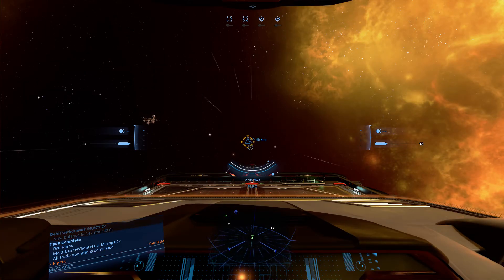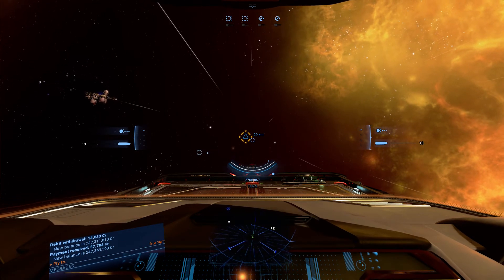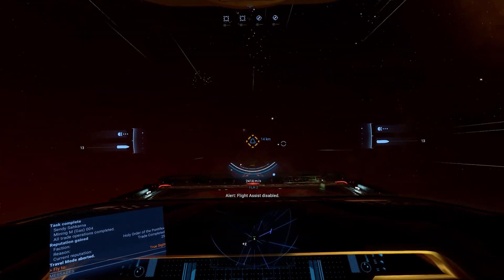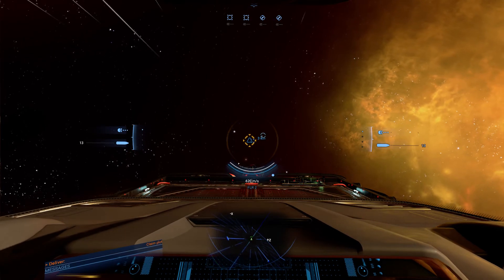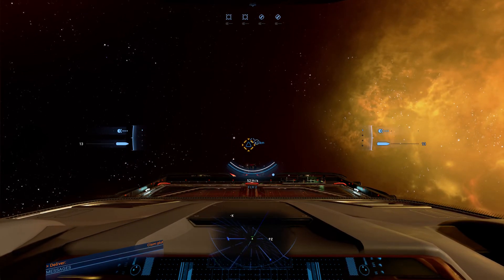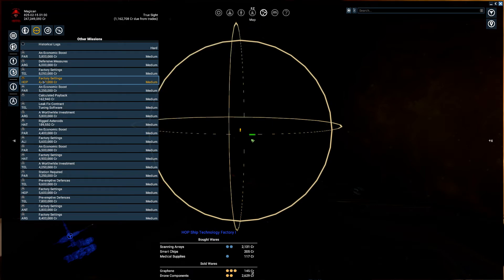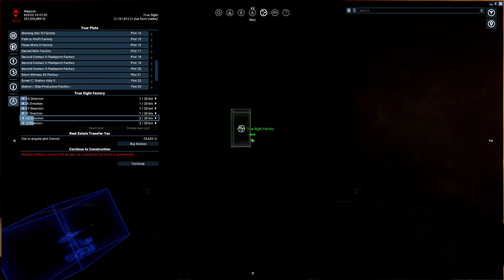There we go. We also reach nearly 250 million. That's also a good goal — I really want it. Close to slowing down: three, two, one, now. And I could build this cheap one — it says two, two, four. So two, two, and four — create plot right there.